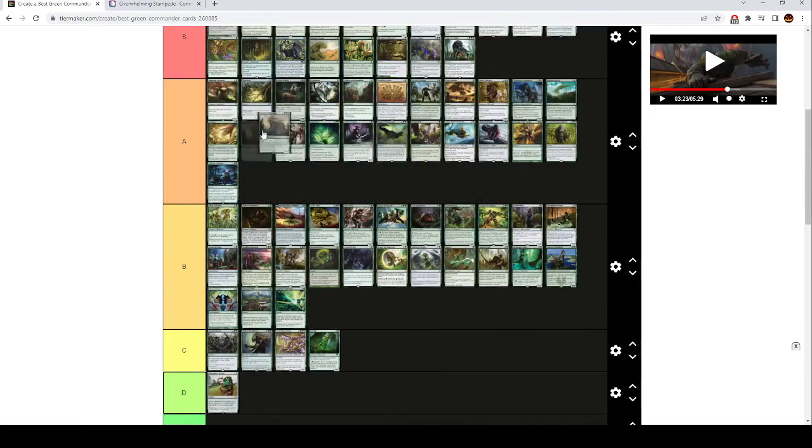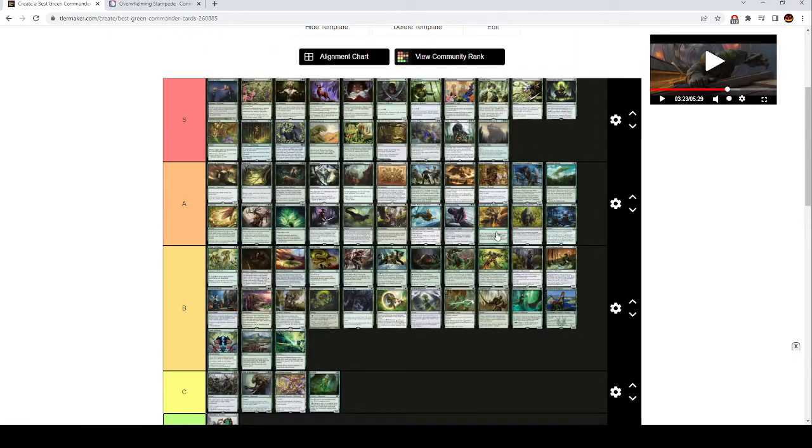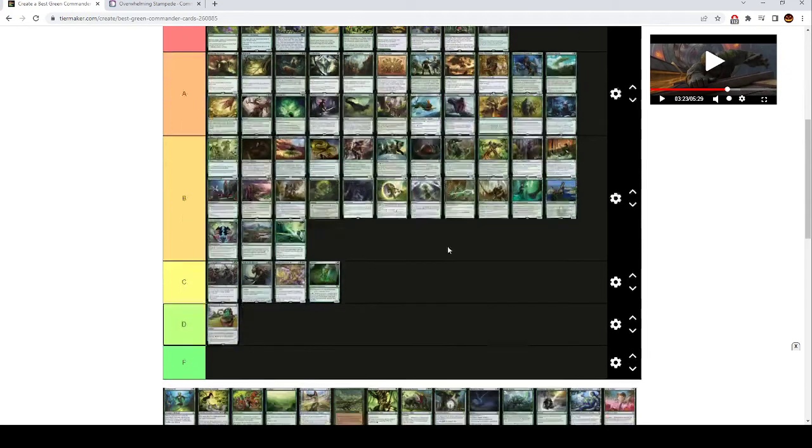Craterhoof Behemoth is low S tier. You kind of have to be in the right deck for it, but this just ends games so easily. It's also easier to cheat out than all the other versions of this effect — Overwhelming Stampede and Triumph of the Hordes are sorceries, and green can't find sorceries easily. You can Chord of Calling for this, Finale of Devastation for this, or Green Sun's Zenith for this and just put it directly into play. It's an 8 mana 5/5 with haste — when it ETBs, creatures you control get +X/+X and gain trample where X is the number of creatures you control, which will just make your board huge.